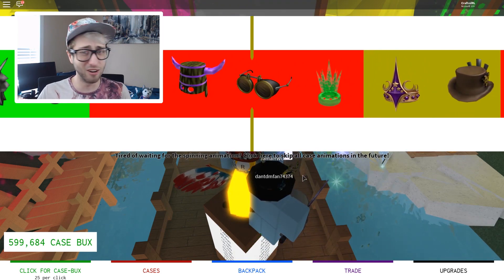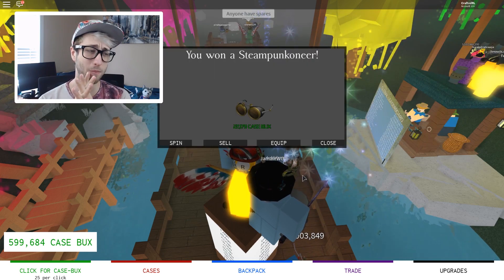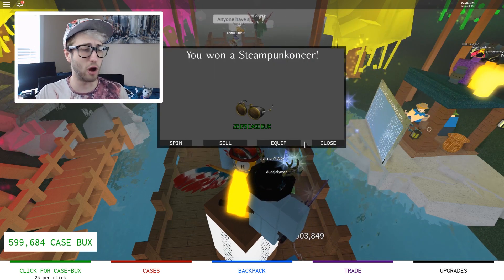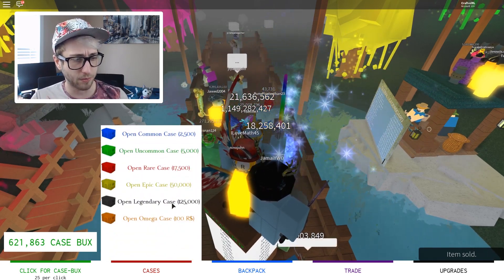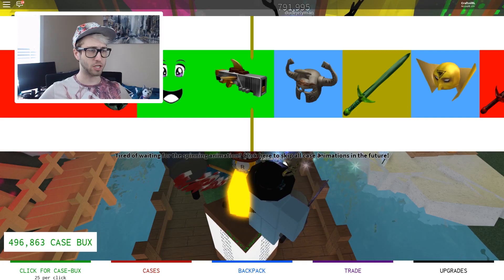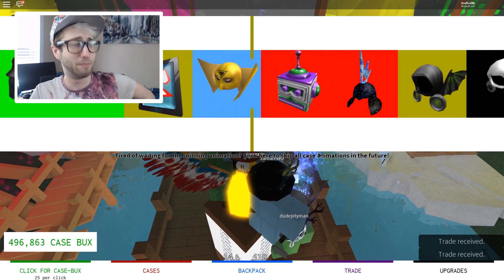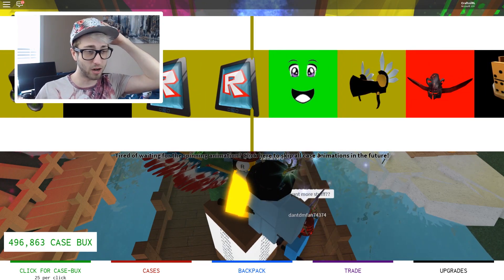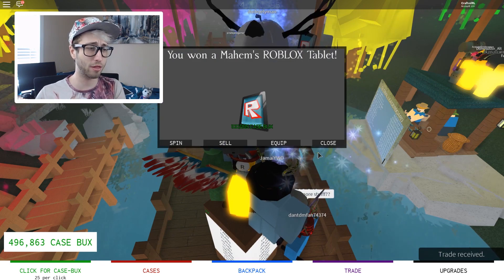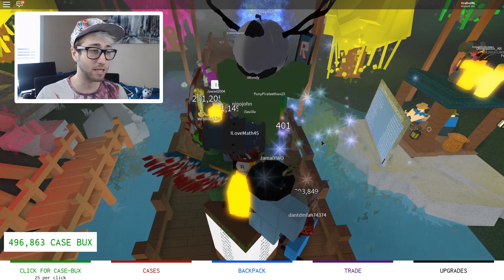We're going to do this final legendary because I don't think we're going to get anything really worth money. It looks like boring goggles — it doesn't look like it's worth 125,000. Just 22,000. That is definitely not what we're wanting. We need something really amazing. We'll just keep doing legendaries. We're going to hopefully get ourselves the money we need. It's gold... it's green. We got a Roblox tablet. What's it worth? 1,000. That's close to what we paid for the thing. That's fine.